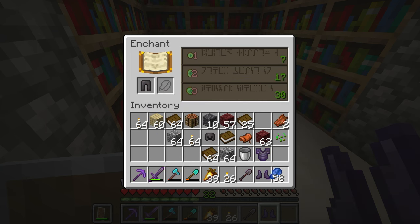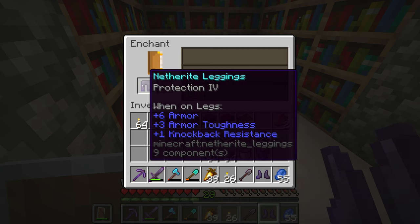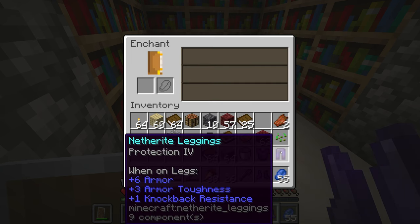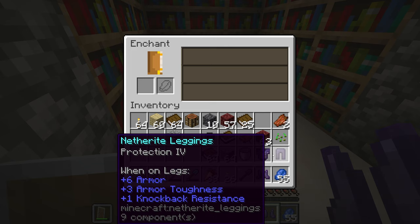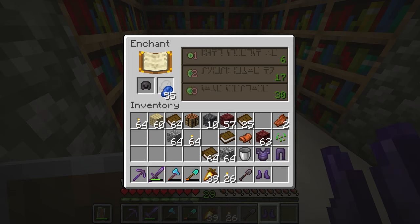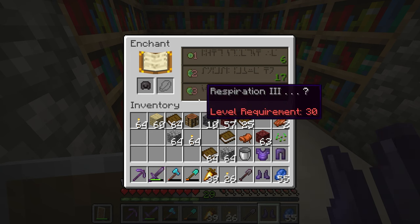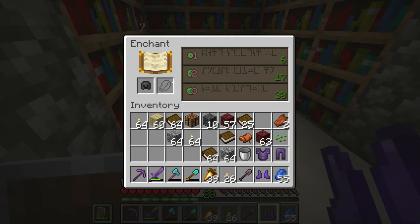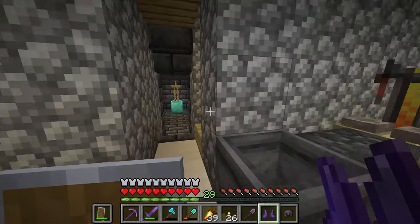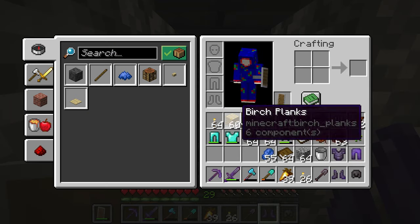Let's try this — breaking one. What are you? Protection four, okay, always a safe bet. Just protection four again. Let's see if the helmet changed — respiration three, honestly not bad. Oh, I don't have 30 levels, that stinks. Protection two — not worth it.